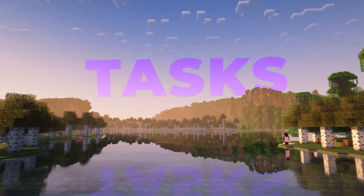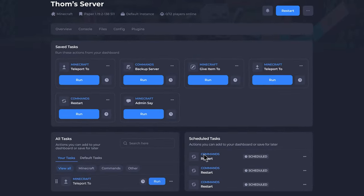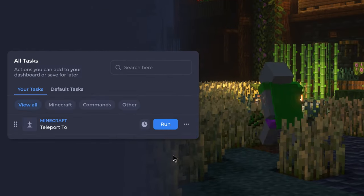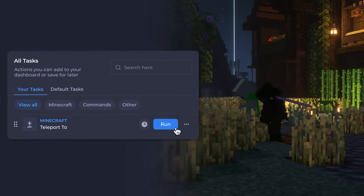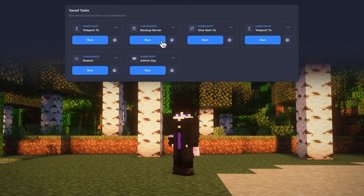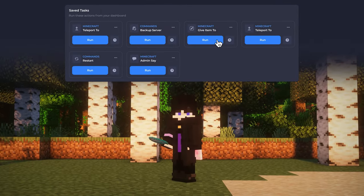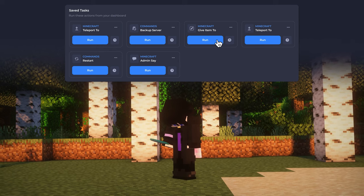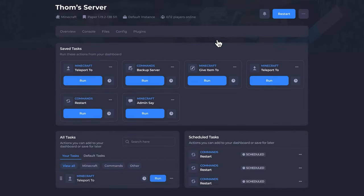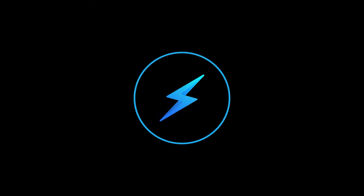Our panel's task feature allows server owners to automate complex actions like server backups and even simpler tasks such as daily restarts or sending announcements. This integration into the workflow is especially useful for actions like swapping instances and map wipes with just one click. The new customizable tasks offer greater flexibility while the improved user interface makes task management more accessible and easier to understand.